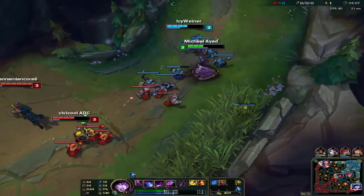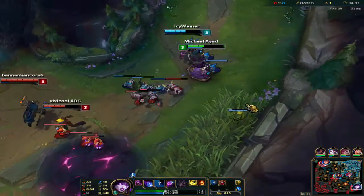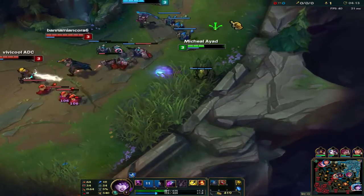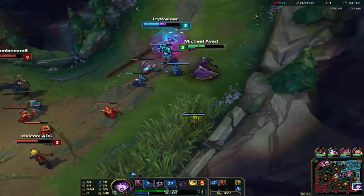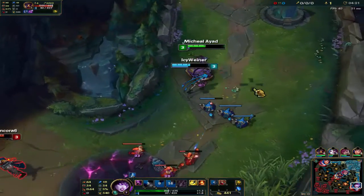Usually people would stand in between their lanes of minions when they're trying to poke you down, or just trying to farm or get close to a minion camp. What you could do is walk into a bush and then queue towards the middle, since your Q's hitbox is pretty big, and if they're standing there you should be able to hit them and catch them off guard.